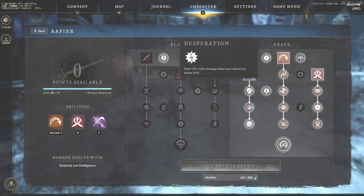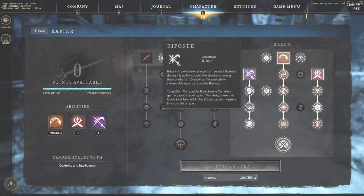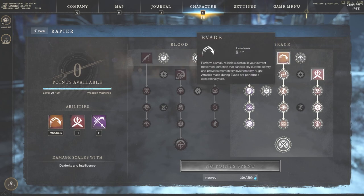On the grace side we have desperation — deal 10% more damage when your stamina is below 40%. Controlled breathing gives plus 3 stamina on any hit, getting you that stamina refresh very quickly, so you just have to make sure you don't go down to zero stamina and you should be able to keep dodging easily. We also have riposte, which is one of those defensive stances we use quite a bit — it counters their attack, stunning them briefly for 1.5 seconds, and we're going to max that out. We're also going to take all of the evade side — a small reliable sidestep in your current movement direction — and I'll be using a mouse button for this because it's a huge deal when trying to iframe or dodge anything with evade, which is why it's so strong.